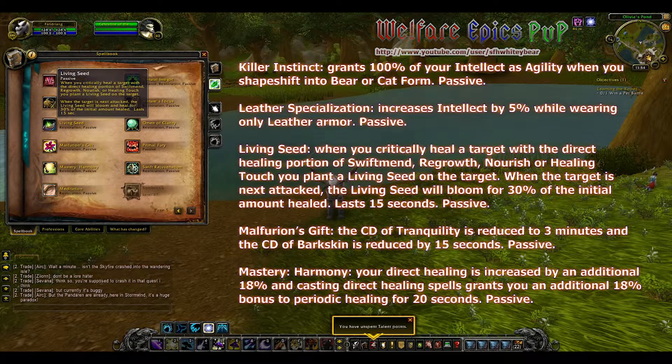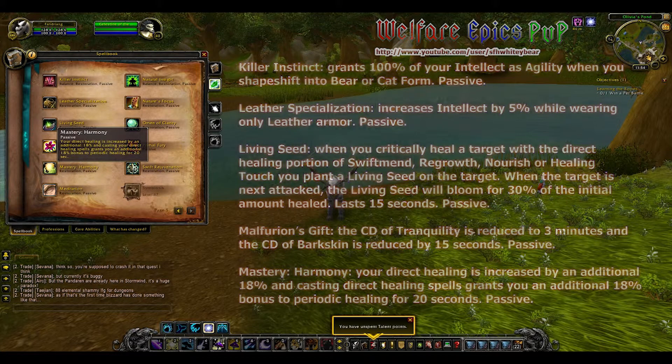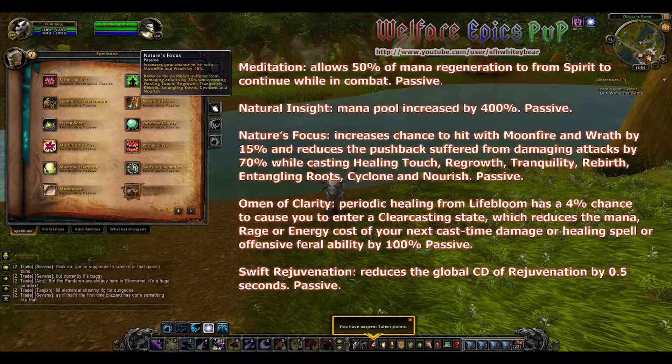Malfurion's Gift: the cooldown of Tranquility is reduced to 3 minutes, and the cooldown of Barkskin is reduced by 15 seconds. Mastery: Harmony — your Direct Healing is increased by an additional 18%, and casting Direct Healing spells grants you an additional 18% bonus to your Periodic Healing for 20 seconds. Meditation allows 50% mana regeneration from spirit to continue while in combat. Natural Insight: your mana pool is increased by 400%.